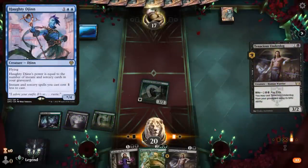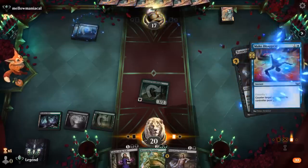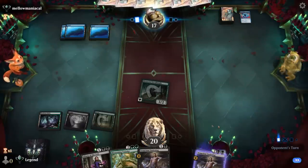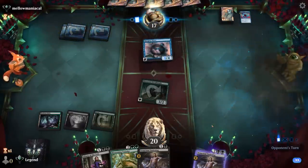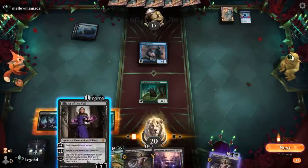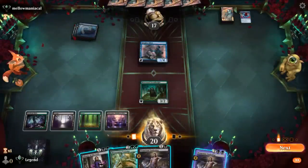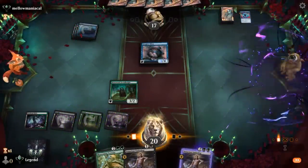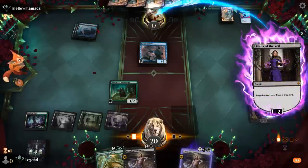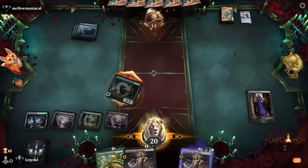If Underdog gets countered it's not too bad. There's Make Disappear — okay, so far so good. Our opponent tapping out for Haughty Djinn — that's brave. We could resolve our Tortoise, but I think getting Liliana in play to answer the Djinn is more important. Liliana ticking up can also be a way to get rid of opposing counterspells.